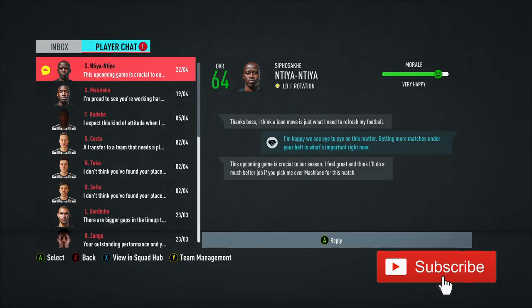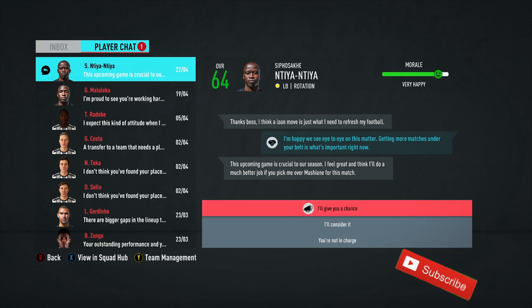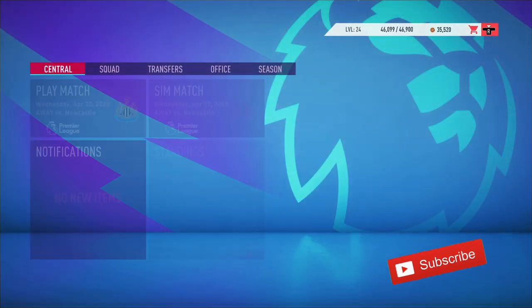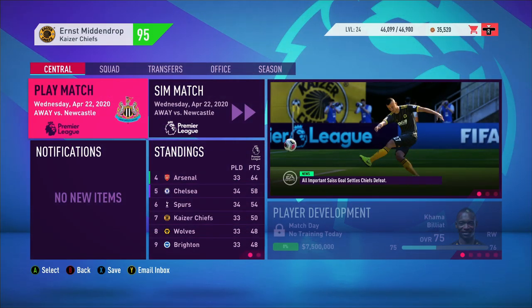Another message from Tiantia — let's change up the squad. Tiantia says: 'This is a crucial game for our season. I feel great and think I'd do much better than Mashiane.' Mashiane just got a red card so I'll give Tiantia a chance just to keep him happy. If you want to see that, see you guys in the next episode — please don't forget to comment, like, and subscribe!